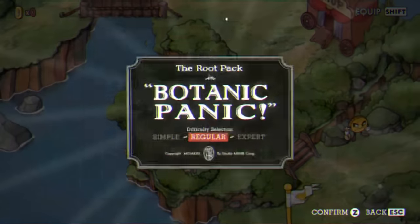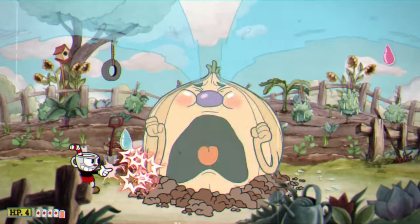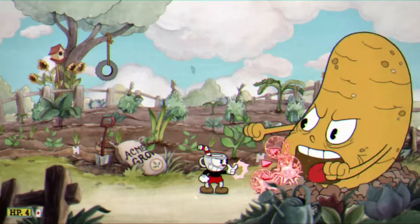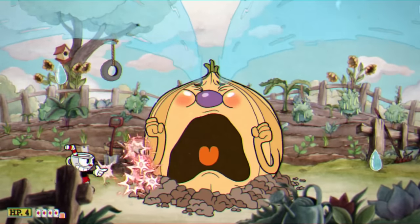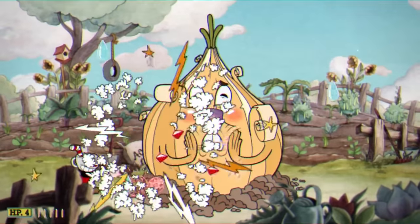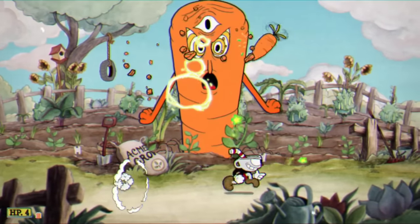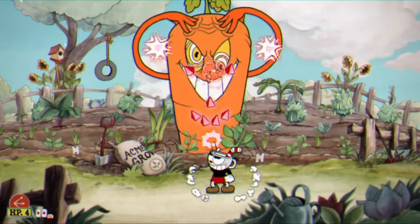The first boss up in this challenge is obviously going to be the Root Pack. The first two phases of this boss fight are extremely simple — there is nothing green that I can touch. So I just went as close as possible and used my spread shot. Once we made it to the carrot phase, technically the ends of the carrots are green, so we made sure not to accidentally run into them. But it's the first boss of the challenge — it's not that hard. We got it done.